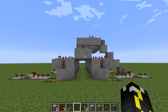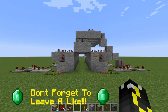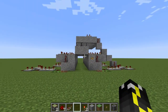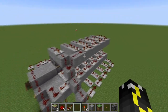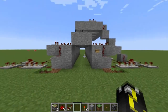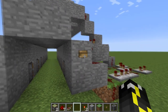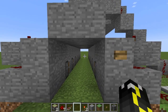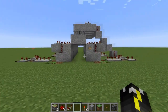Hey guys, welcome back to another Minecraft video — Redstone Weekly to be exact. This video is about this thing, which I don't exactly have a name for yet — I'll let you guys decide. This invention for today's Redstone Weekly is a trap, or rather a way to get away from assailants. So if you're being chased...